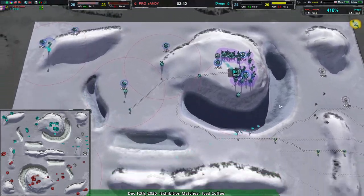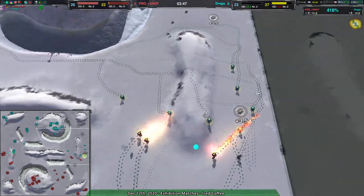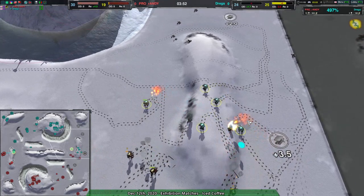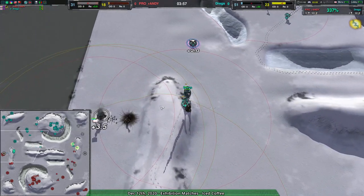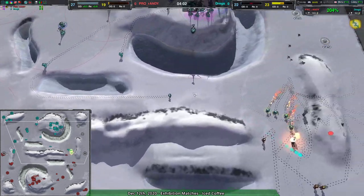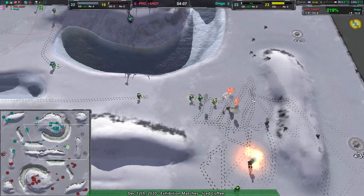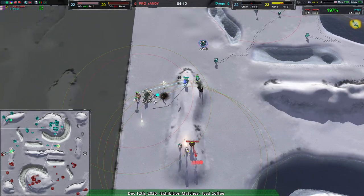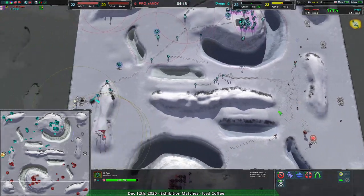Dregs, while able to manage to take their territory, loses a few more bandits in the process without taking out any pyros. Still going for another assault — I've seen Dregs just throwing away bandits after bandits. Granted they did manage to get that 3.5 metal extractor on the western side taken away from Randy and one of the pyros does go down, but at the cost of half a dozen bandits. Not really sure who's going to win that.